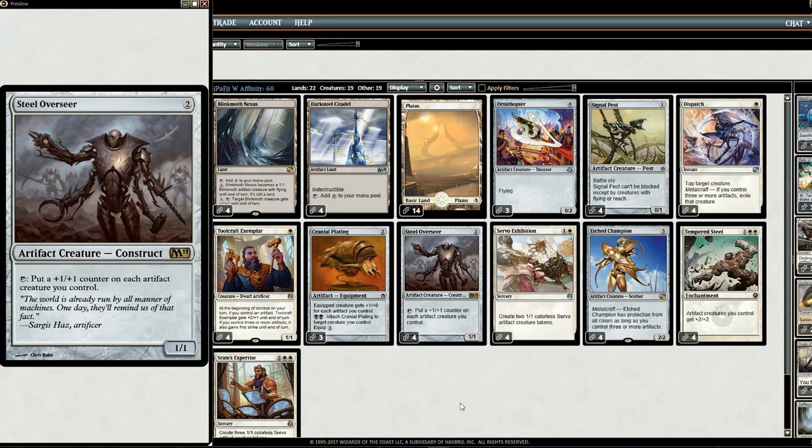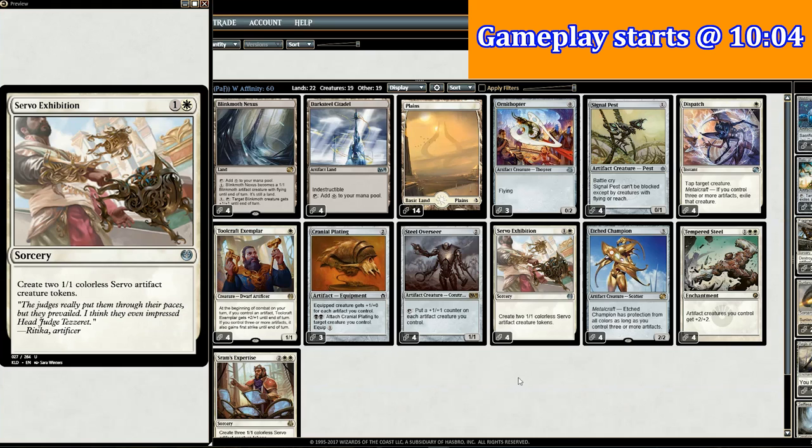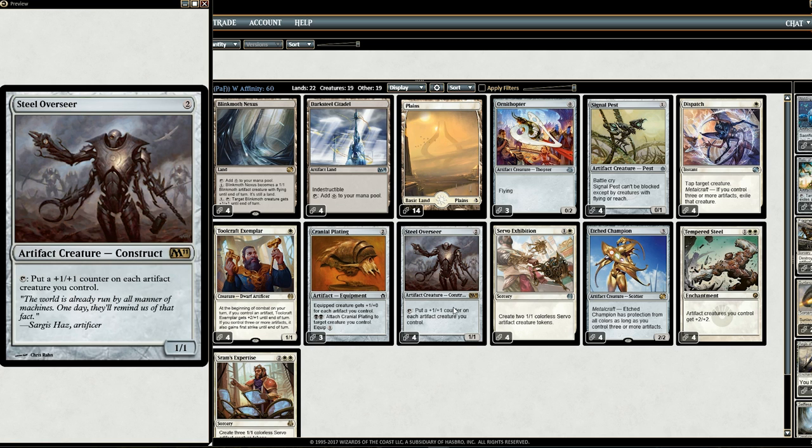The centerpiece of this deck is Steel Overseer, which can tap each turn to put a +1/+1 counter on each artifact creature you control. Our deck is geared around putting a ton of artifact creatures out. We have two new cards: the first is Servo Exhibition from Kaladesh — for two mana, you drop in two 1/1 artifact creature tokens. The second card from Aether Revolt is SRAM's Expertise — for four mana, you drop in three 1/1 artifact creature tokens.